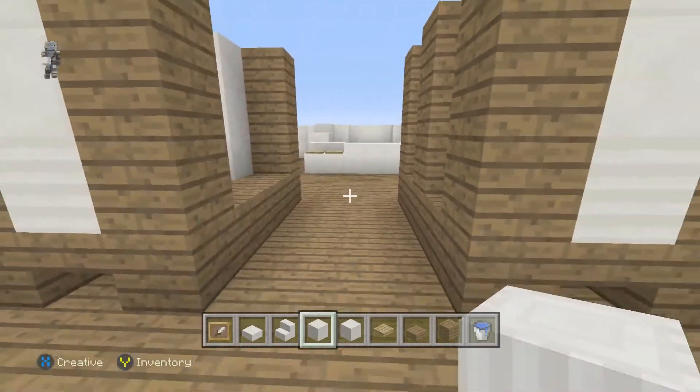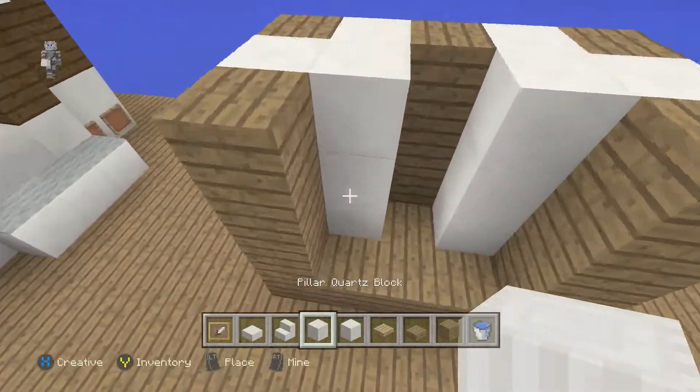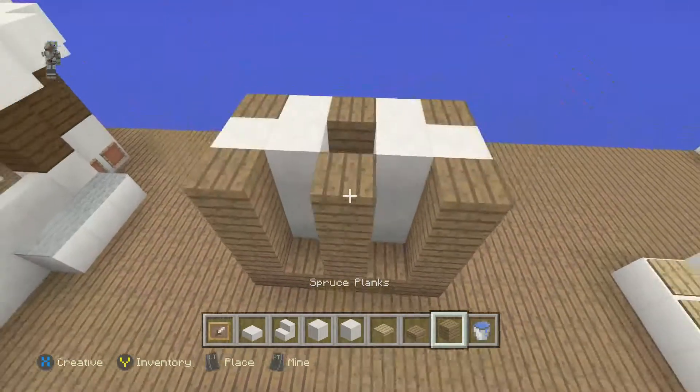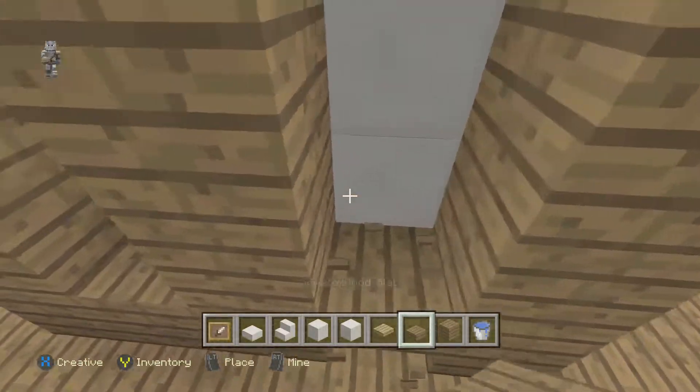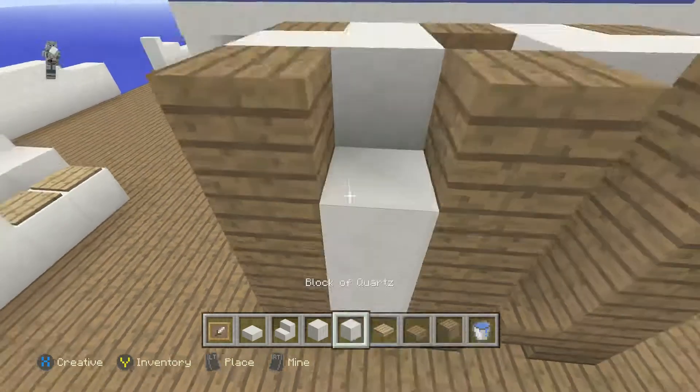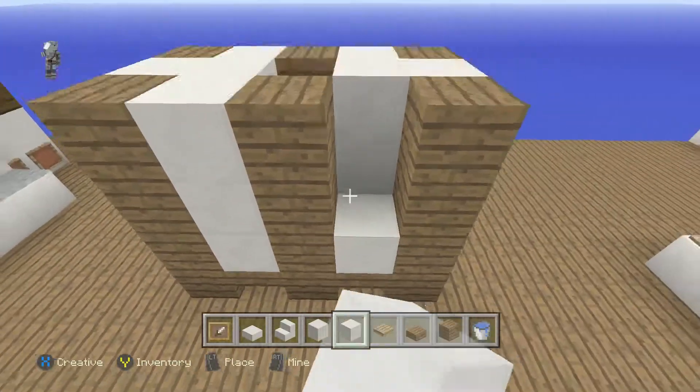So we're going to bring this up. Now we're going to start working on the center. Actually, I'm going to work on the roof first. But let's just work on the inside here. So we have the exact same thing here — just take these up. And this up. There you go.